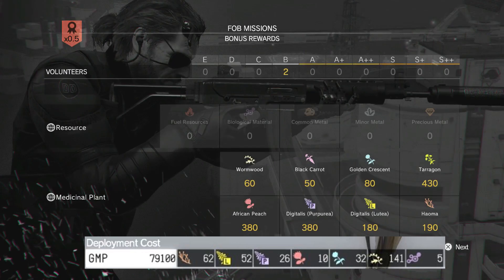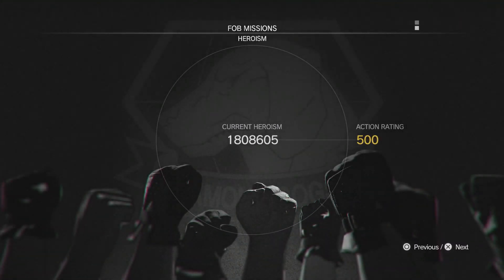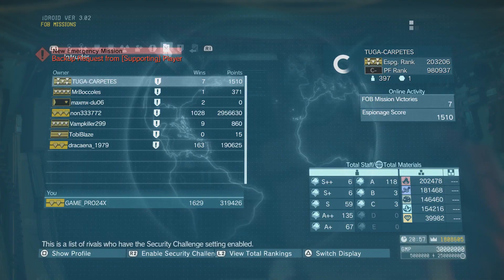As you can see, we get back all of our plants and then some, so it's a really great time to farm these plants because the gear we use is very cheap. Every time we do this run we're going to get 14,887 event points.